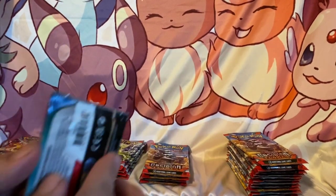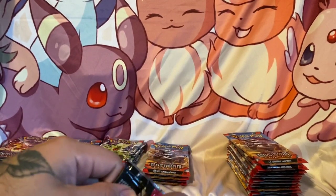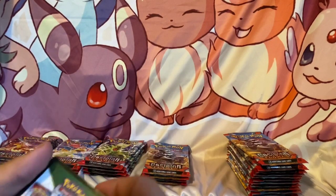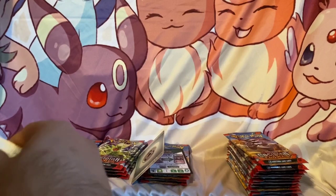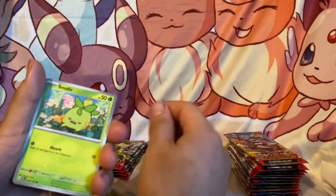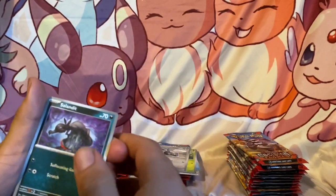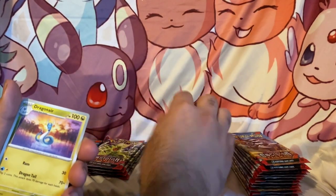All right, second pack — first one was a little bit of a dud so let's hope we get something better. One thing I don't really like about the new Scarlet and Violet sets is that you're guaranteed a holo every time, so the holos kind of lose their value. Let's see what we get in this second pack — got a Pidgeotto.